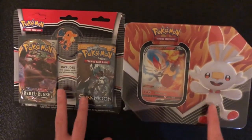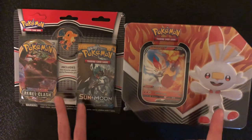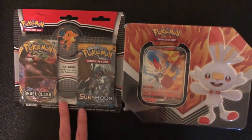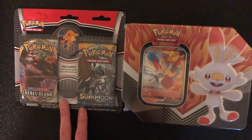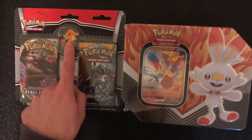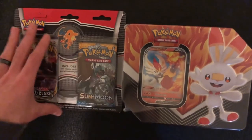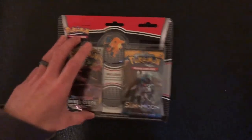Today we're going to be opening these two things. This is the tin of Cinderace, and then we're going to be opening up this two-pack of Rebel Clash and Sun and Moon with this awesome Charizard pin. We're going to start with this two-pack and then we'll move on to the tin.